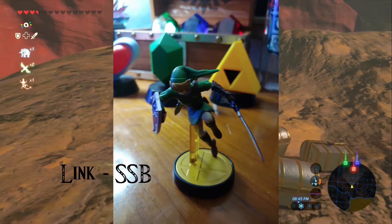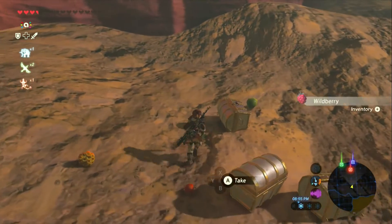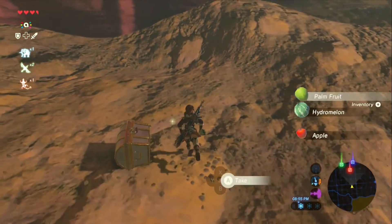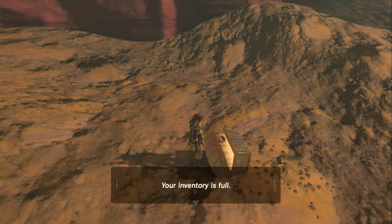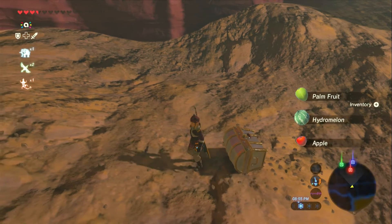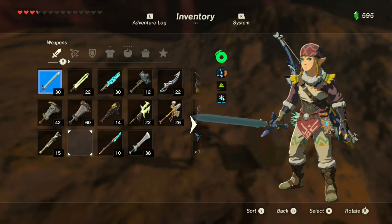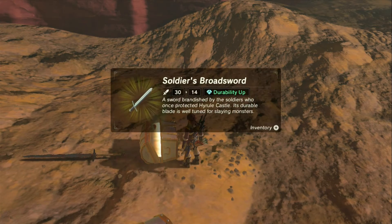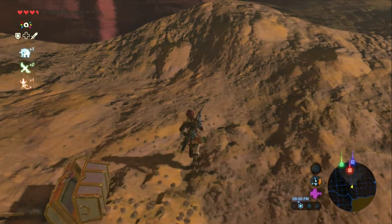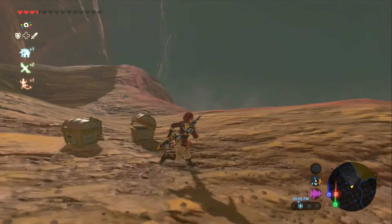Next we're doing Super Smash Brothers Link. That's fruit of all kinds. In the chest today, another broadsword — it's a 14 broadsword. Now that we have the master sword, unless you have some lower level spears or maybe a rusty claymore, that little broadsword may come in handy so we'll grab it. It's a one-handed sword and those are good for little battles fighting lower level monsters if you don't have your master sword charged at the time.